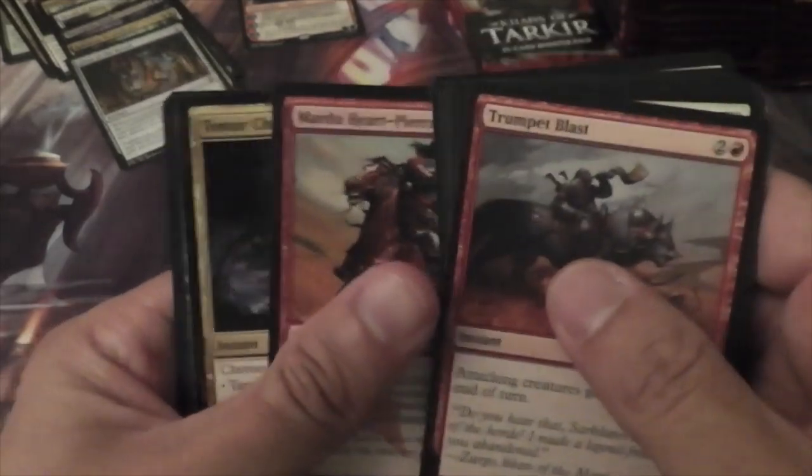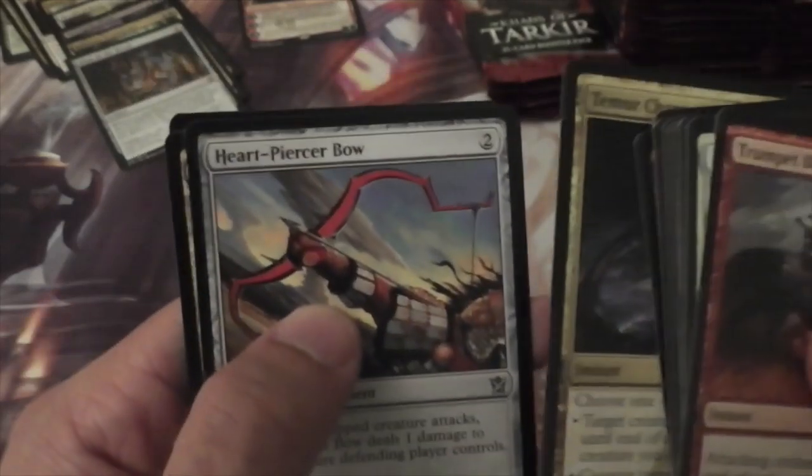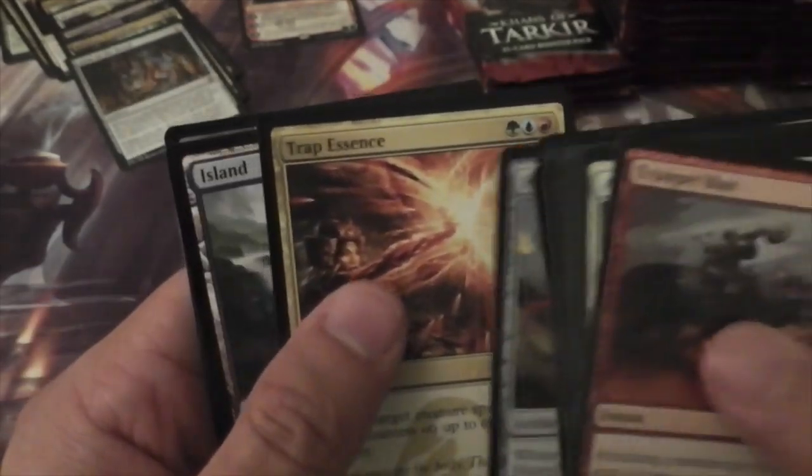Mardu Heart-Piercer, Temur Charm, Heart-Piercer Bow, and Trap Essence.